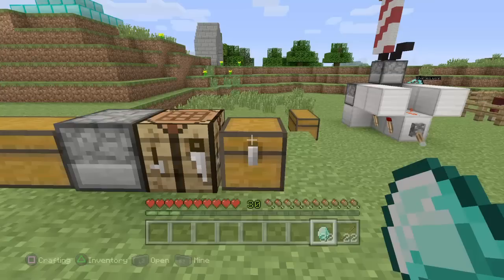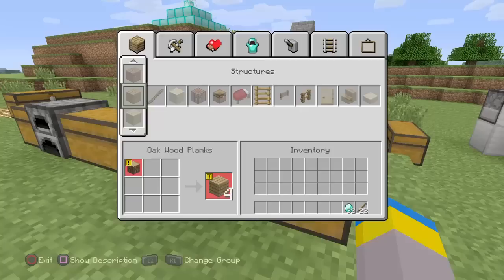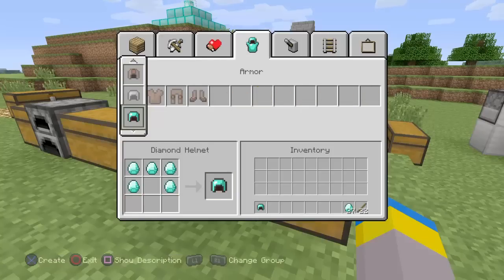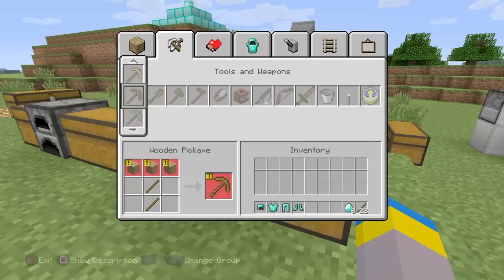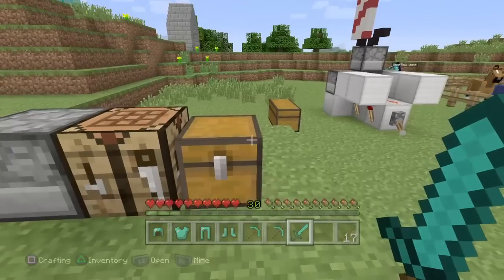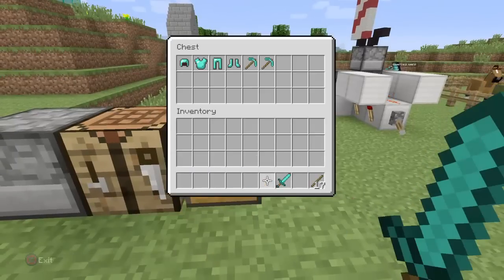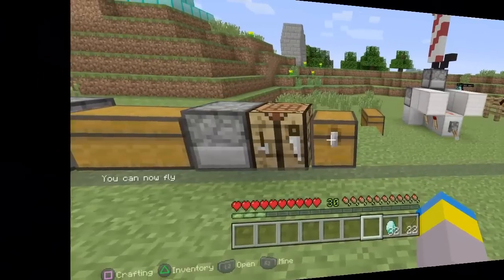On Xbox One you just turn off the system and then turn it back on. So pretty much how you do this: let's go ahead and craft a few items. I'm going to craft a full set of diamond armor, a pickaxe, another pickaxe, and a sword. Now I'm going to put everything in the chest and close out of the application.